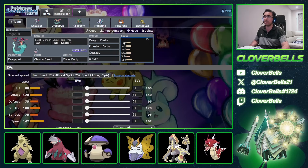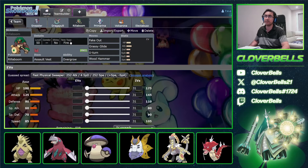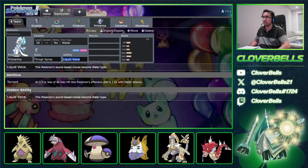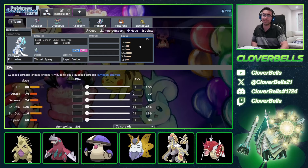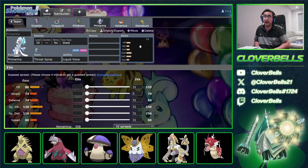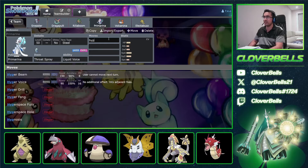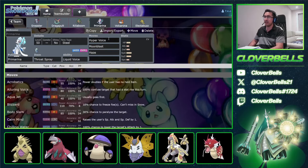You can keep it as Tera Dragon for more damage. If you go Tera Ghost, then I think you go Tera Blast Ghost. For Primarina, of course, Liquid Voice. We got it right this time. Add the Throat Spray set. I technically like Tera Steel as my adaptation — if there are going to be a lot more Sneezlers around and they're going for Poison moves, Tera Steel works around that. So let's go Tera Steel Primarina. Hyper Voice, Moonblast, Haze, and Protect.